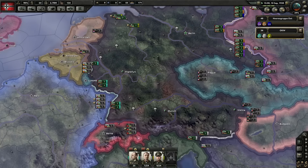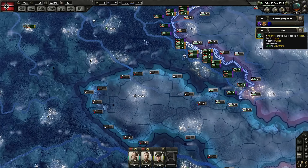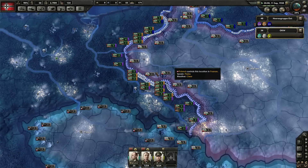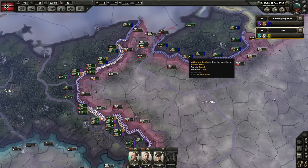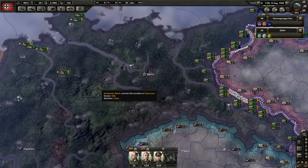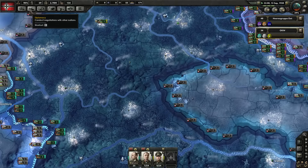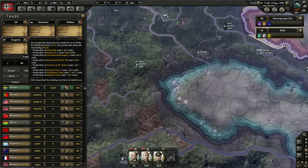Those are our defensive troops — they have been deployed. The orange ones are, of course, the tanks. We're soon going to have nine surplus oil.